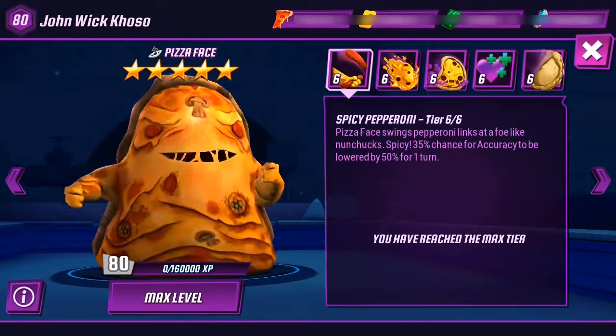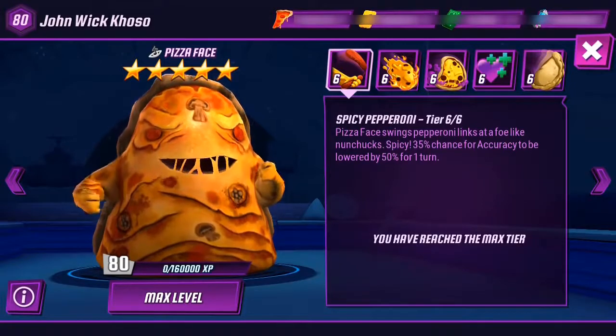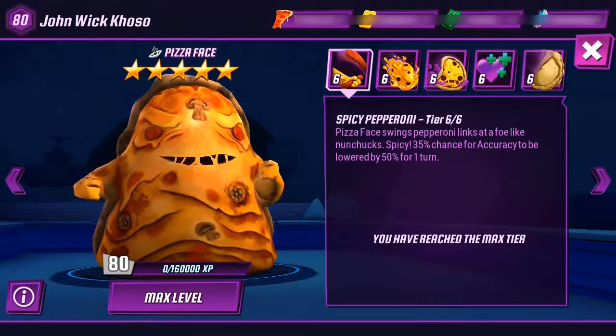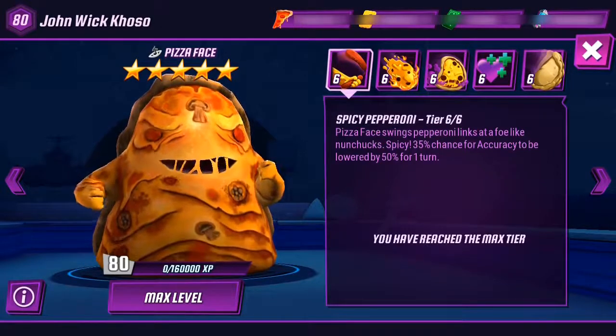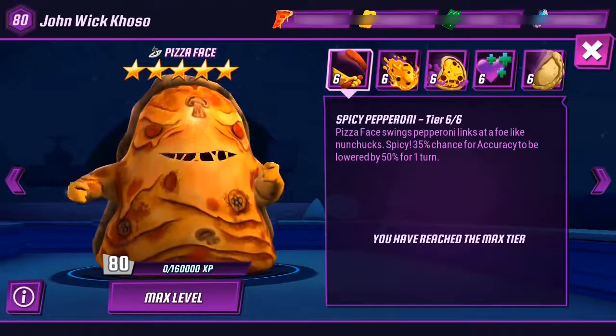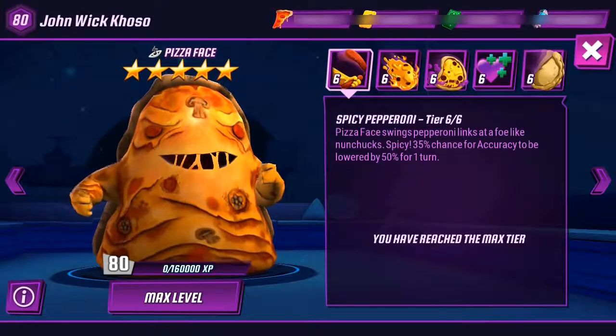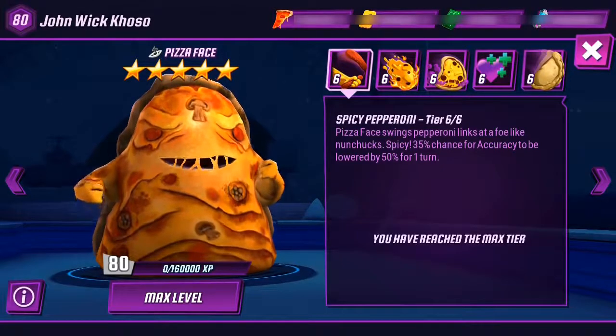Vision Quest Leonardo has one of the best skill sets — the armor skill. Cartoon Raphael and Splinter have counter-attack skills, but those characters don't have much else to help out. Vision Quest Leonardo and Pizza Face both have a great combined set of skills — not just one good skill but a couple. Vision Quest Leonardo has two area attack skills and one armor skill. Very few characters have good sets of multiple skills like these.